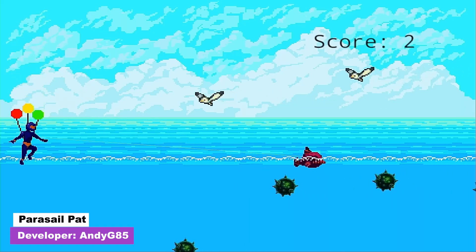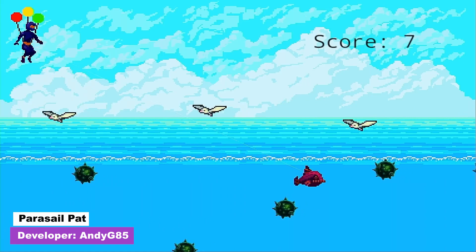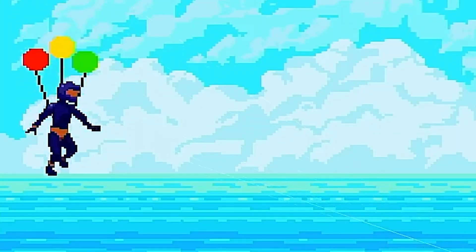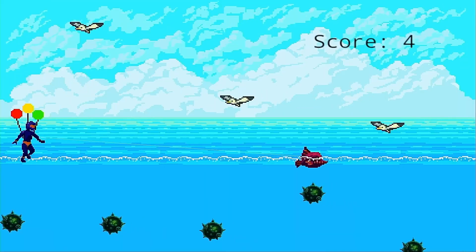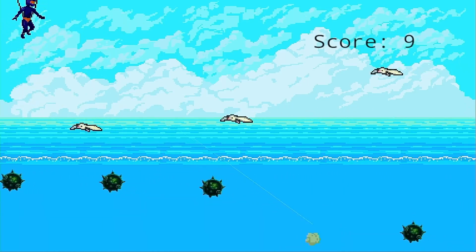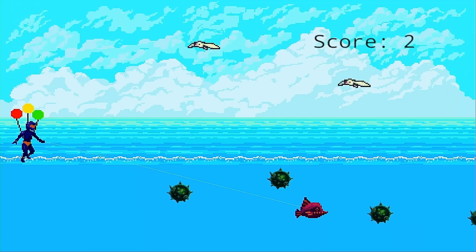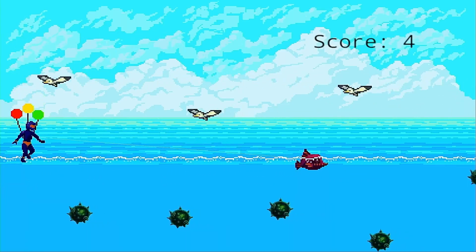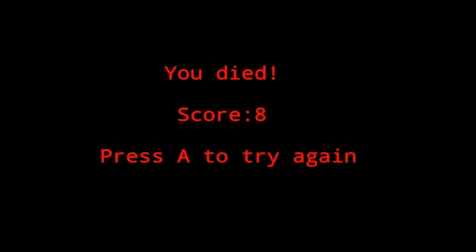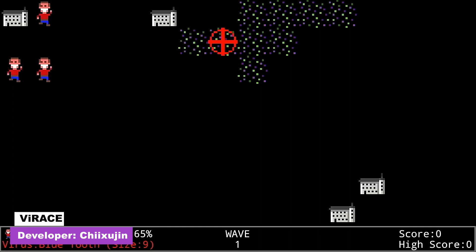Our next game is Parasail Pat, which can be played alone but is really meant for two players. You control both Pat — a ninja suspended by balloons — and his pet fish swimming along in the water below him. The objective is to move up and down to avoid seagulls with Pat and spiky mine-looking objects with the fish, though controlling them both at once with separate analog sticks is a pretty tall order.